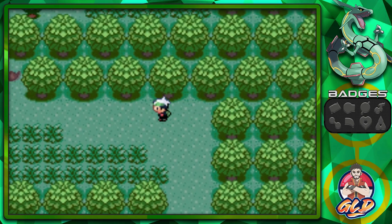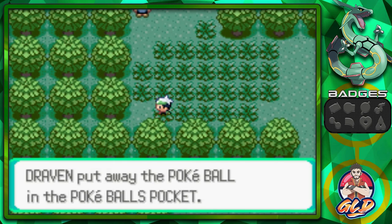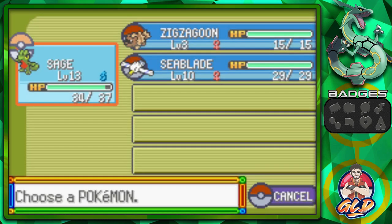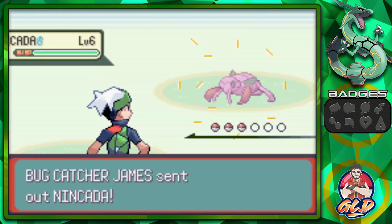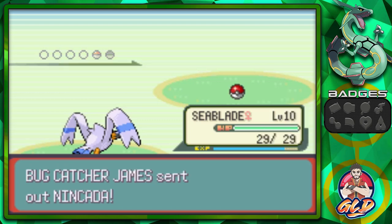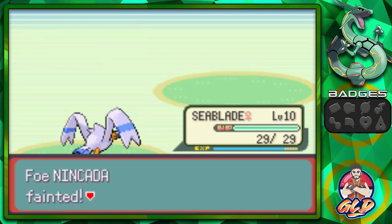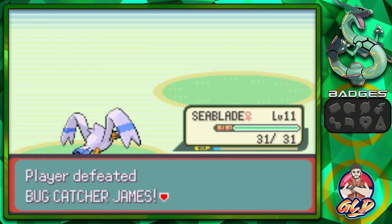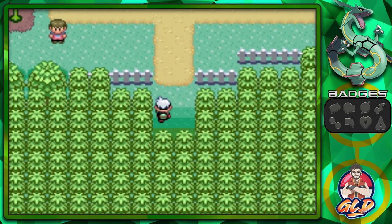Moving forward, let's grab this — another Poké Ball. Let's switch up our Pokémon and have Zigzagoon help us find items. We encounter another bug-type trainer named James who has nothing but bug-types. Nincada is a special Pokémon because it's both ground and bug type — we exploit that with a water gun attack. Seablade is now level 11 but still hasn't learned any flying-type moves. We found an Ether, which is definitely something we need.